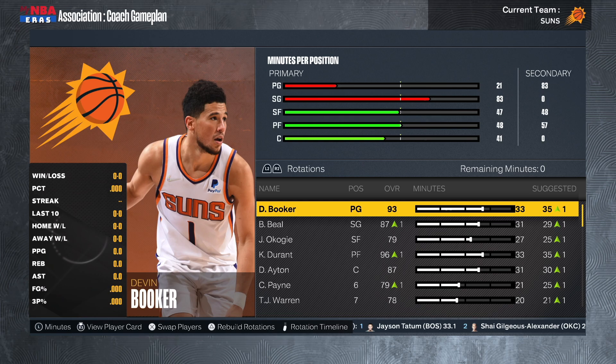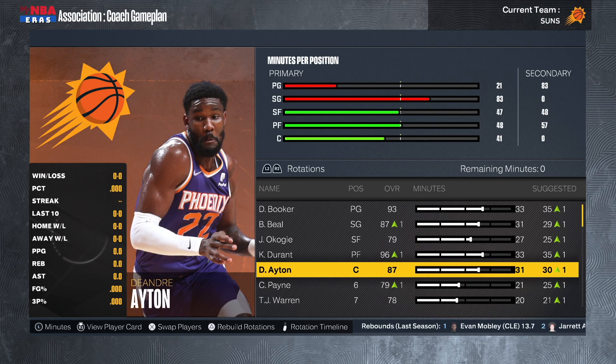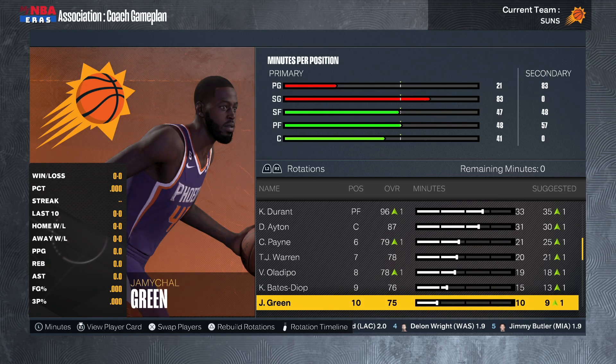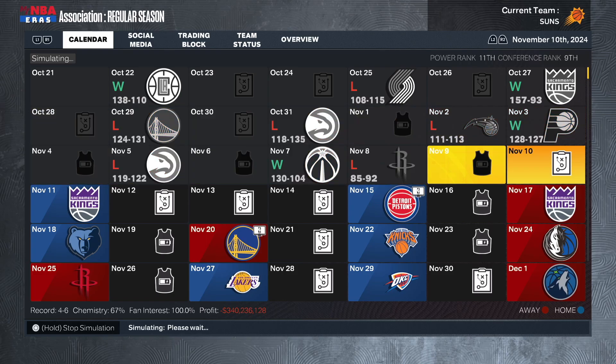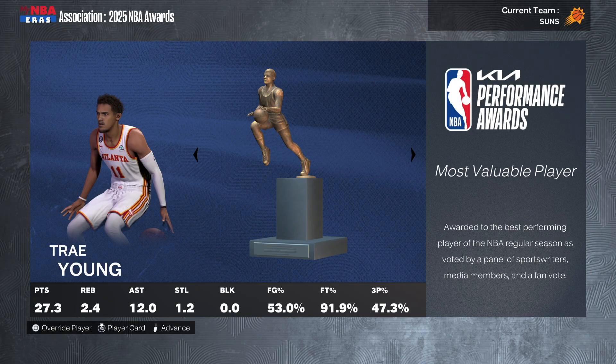The starting lineup remains the same: Devin Booker, Bradley Beal, Josh Okogie, Kevin Durant, and DeAndre Ayton. Off the bench: Cam Payne, TJ Warren, Victor Oladipo, Keita Bates-Diop, and JaMychal Green still as our backup center. We simmed Season 2 and went 50 and 32 — not as good as last season. Trae Young is MVP. Victor Wembanyama on the Spurs wins Defensive Player of the Year.